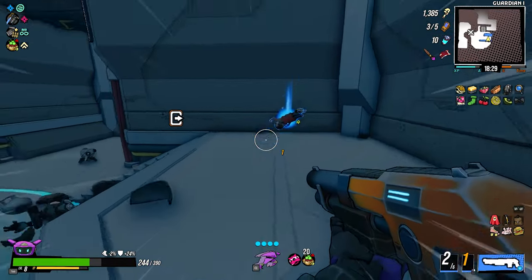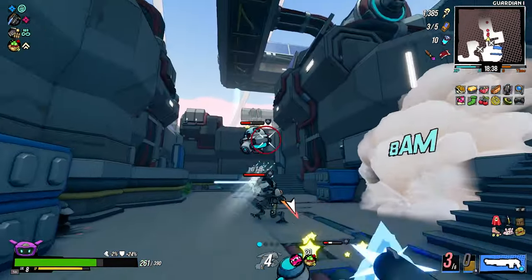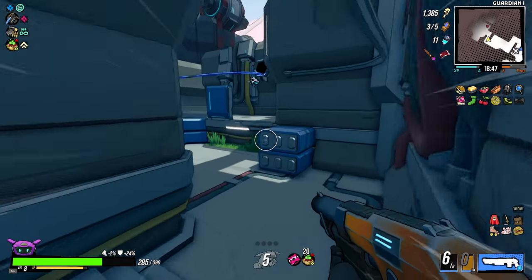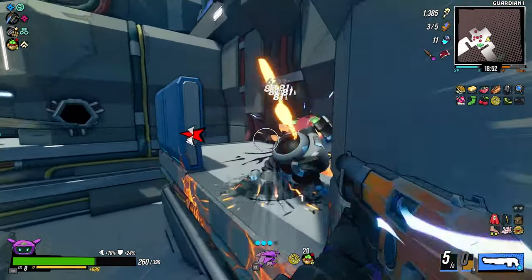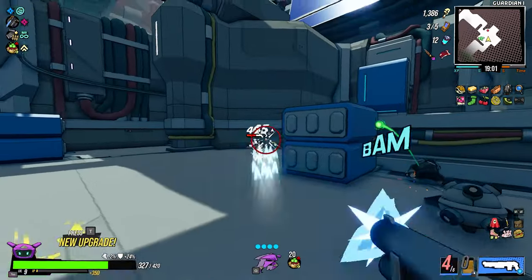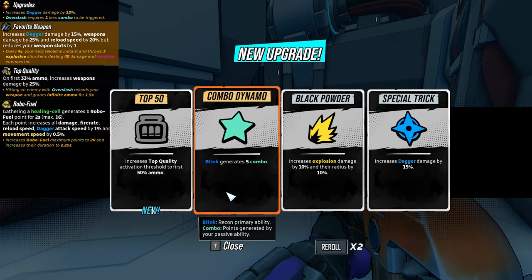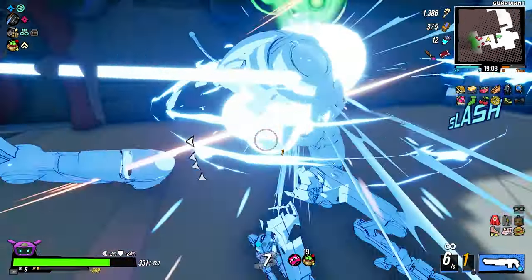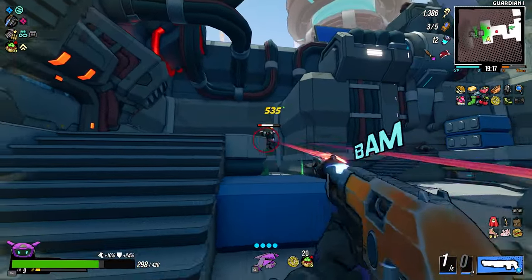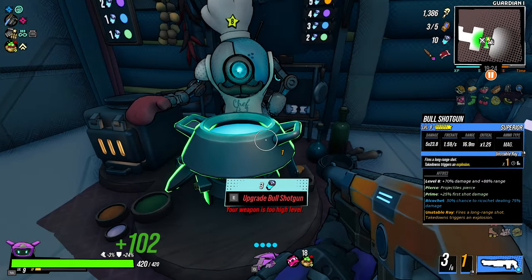I'm in luck with the Bull Shotgun. That's a Sheriff's Caravan and a Voltaic Cannon — we don't want these. Kill this guy, he's annoying. The movement of the Recon is so much better than the Engineer. Increases blink combo, dagger damage, stop-quality threshold to 50% ammo — I'll take that. Now it's boss time — upgrade the Bull Shotgun and let's go.